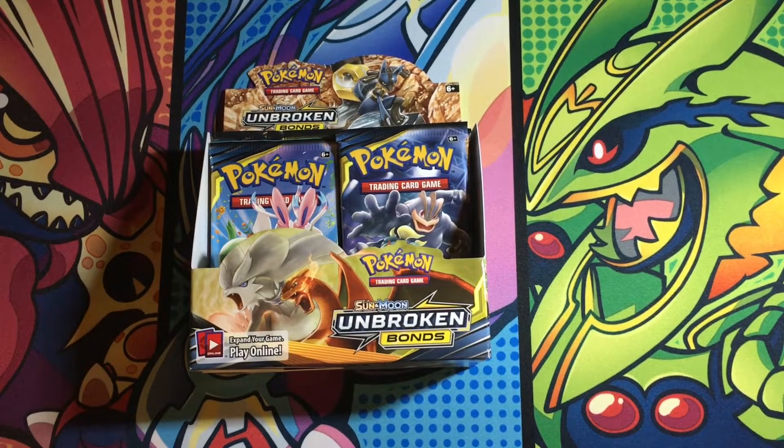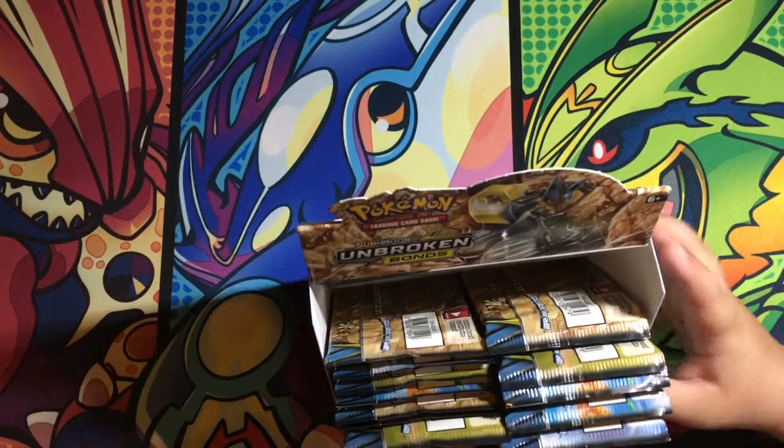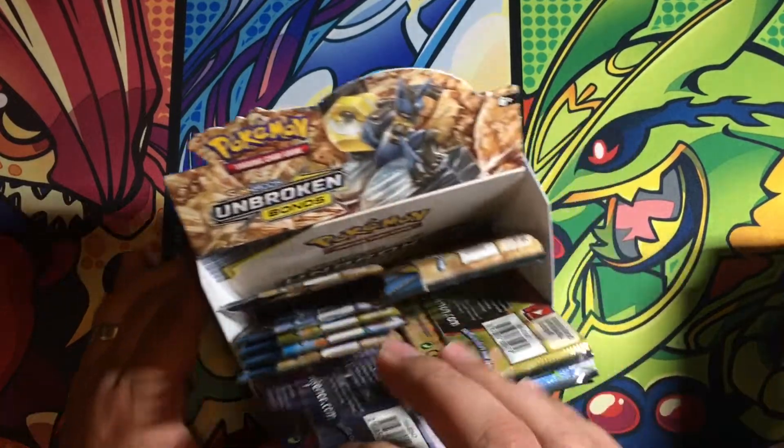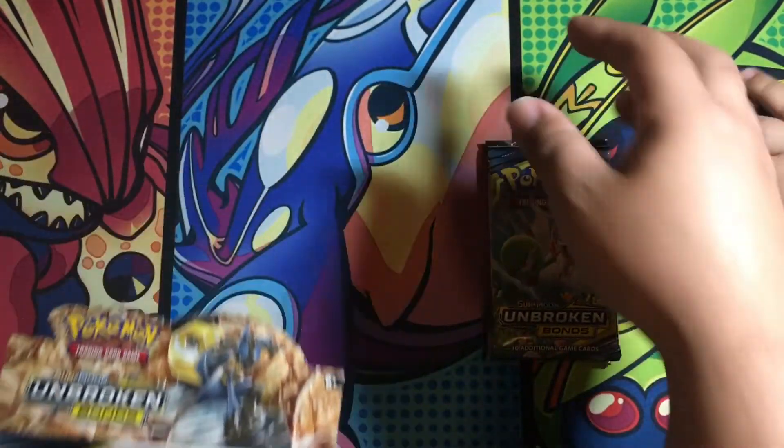Hi everybody, it's Big CJ and Little CJ. We are back with another video for our Pokétubers and everybody watching on YouTube. This is Part 4 of our 5th booster box of Pokémon Sun and Moon Unbroken Bonds. We've been doing 6 packs per part, 3 on each side, so let's just continue that pattern.